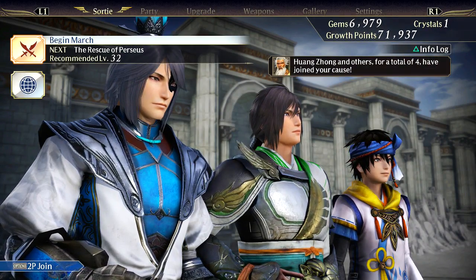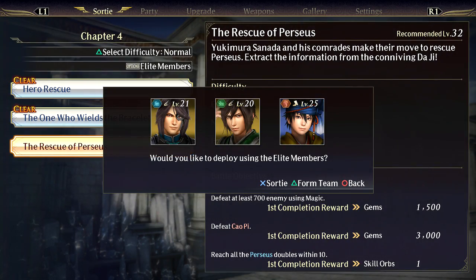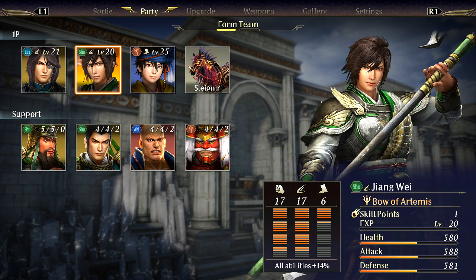Our next battle is the Rescue of Perseus. Let me see what these characters are. We got Glypnir, Bow of Artemis, Molnir, and we've actually seen Hanbei quite a few times already. Also we got Boots and Blades.